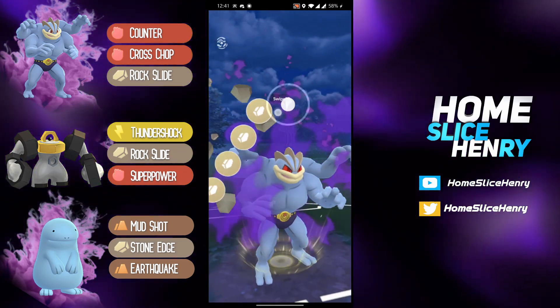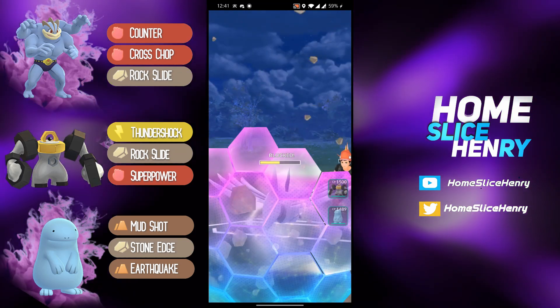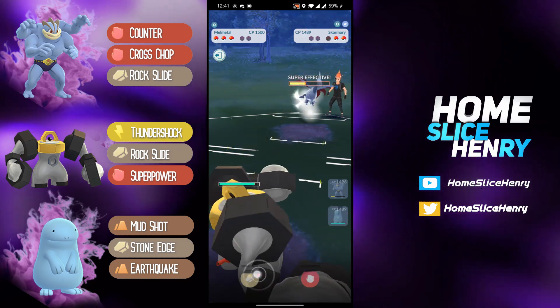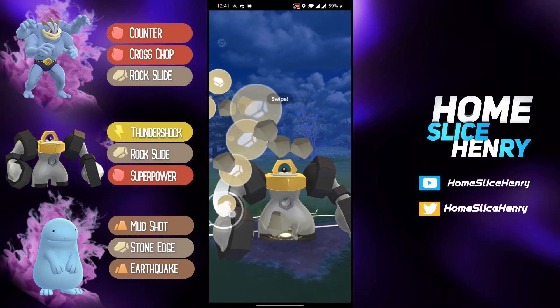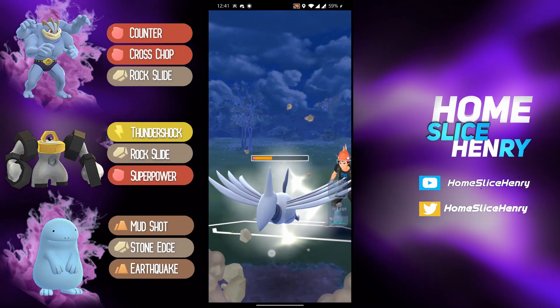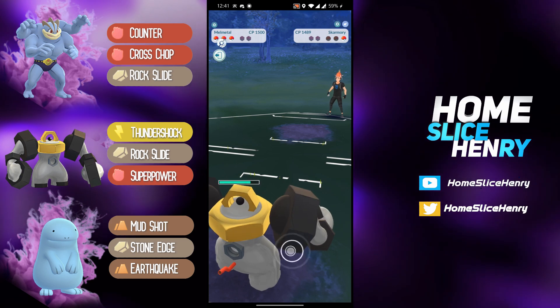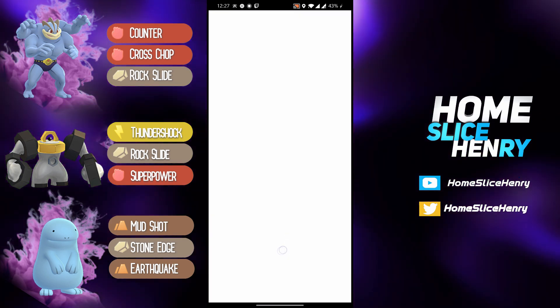Very nicely done there. And now going for the Rock Slide — this will come close to KOing. Does get the shield. Goes into Melmetal and they're not switching out. Able to get to the Rock Slide before they switch out. Rock Slide is going to do a lot of damage. And are they just going to quit here? Yeah, that does not surprise me.